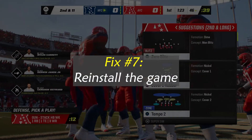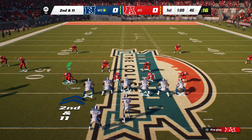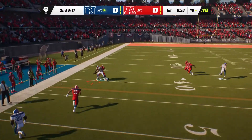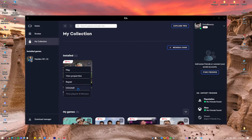Fix number seven: Reinstall the game. The crashing issue in Madden NFL 23 can usually be fixed by using Scan and Repair. But if it doesn't work, you might have to delete the game. The next step is to reinstall Madden NFL 23 and check whether it resolves the crashing problem.